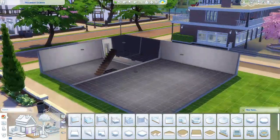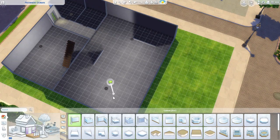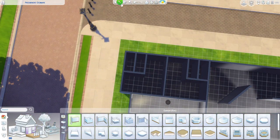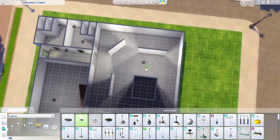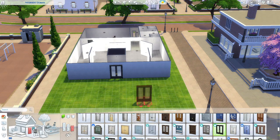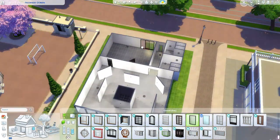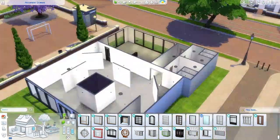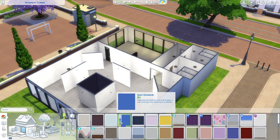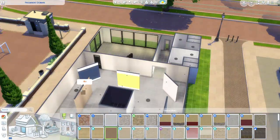I don't know if you necessarily have to have Get to Work to do this. You could set this up as just a gallery where your sim displays their artwork and maybe does some classes in the back. There is a room on this main floor where there's some easels — your sim can teach classes or do gatherings. But if you have Get to Work, you can actually run this as a store. I've created a little backroom area where I technically have the register and a little employee spot, and there are lots of doors in this build.